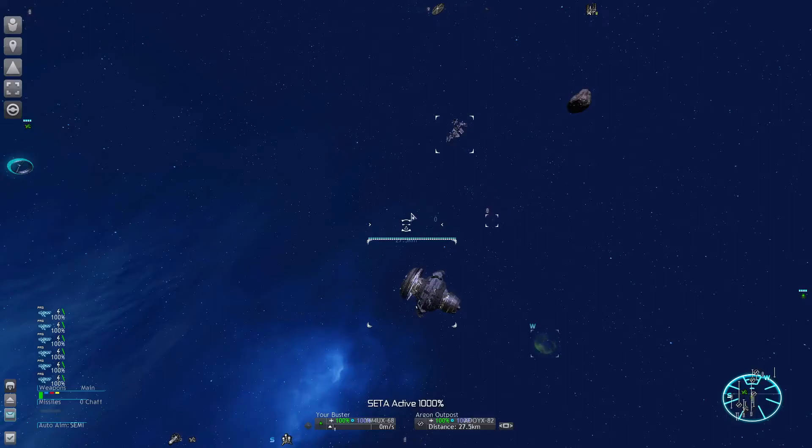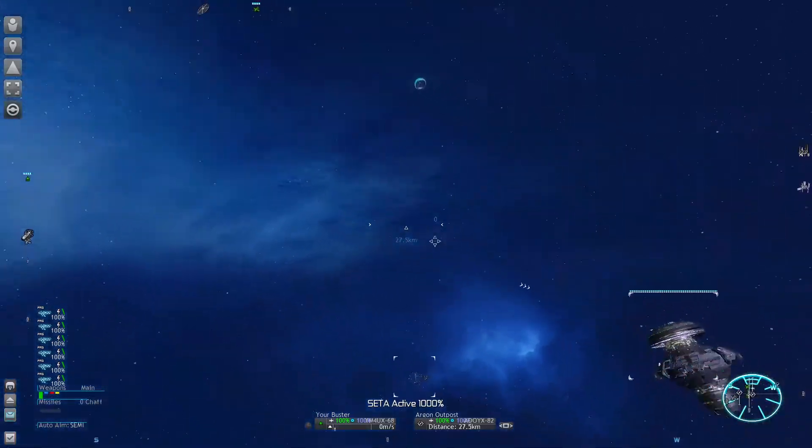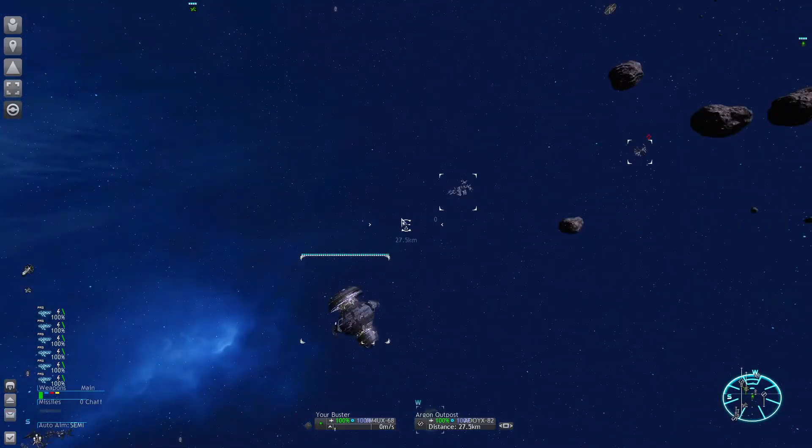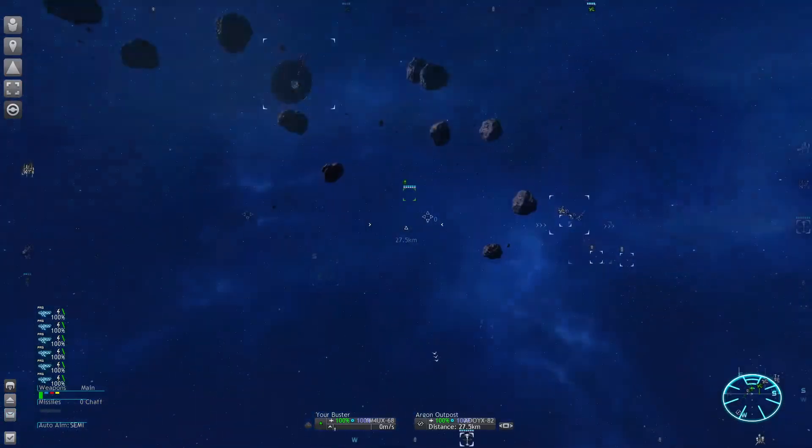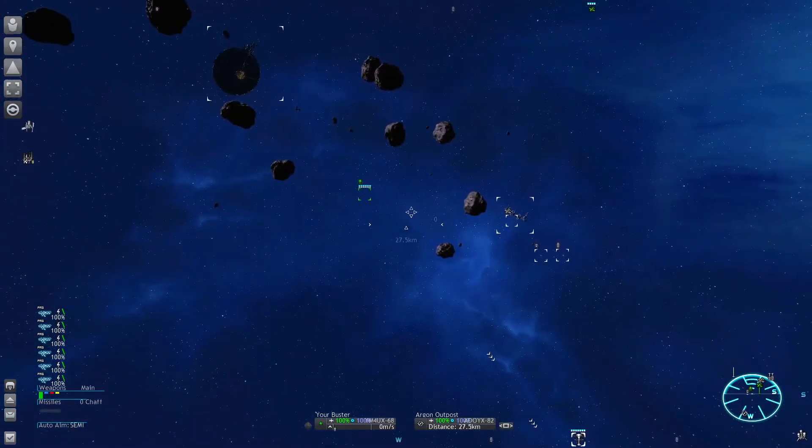You can steer the ship by holding the left mouse button and then moving the mouse, or just hit spacebar to get a mouse follow mode. To leave that, just hit the spacebar again. Now you can select other ships and their information will get displayed right next to your own ship display.